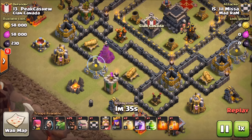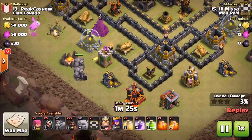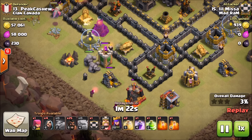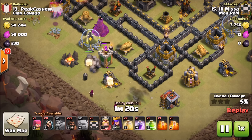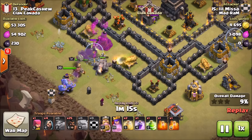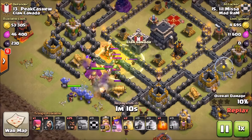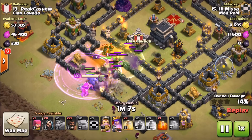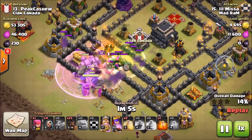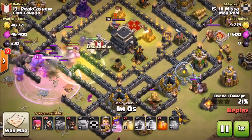He's going in pretty strong and aggressive at this base. He throws his baby dragon down to help start funneling the left side - you don't want the bowlers wandering off. He throws in both golems since there isn't a good spot for the other, getting them tanking all the damage. Once he has a good funnel, he drops in the bowlers and heroes. He places that jump right into the core, clan castle troops come out, he drops the poison and rage to get the clan castle troops taken out in a hurry - very nice spell placement.